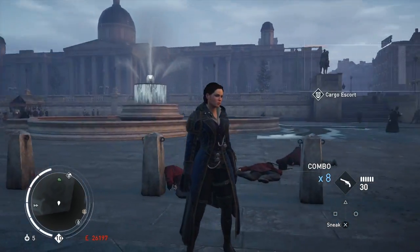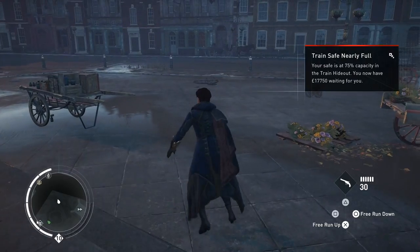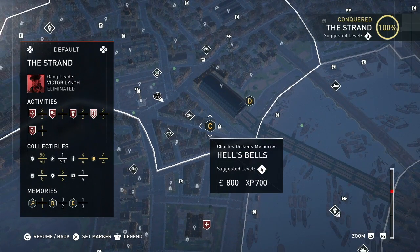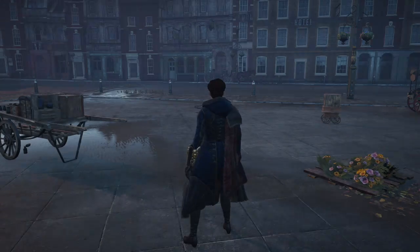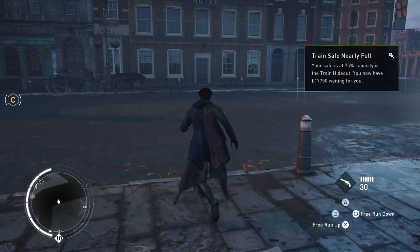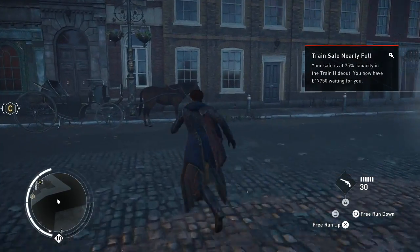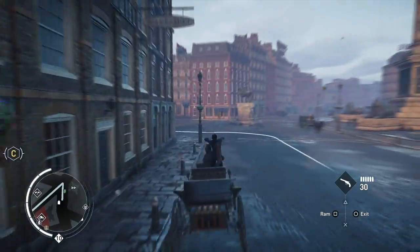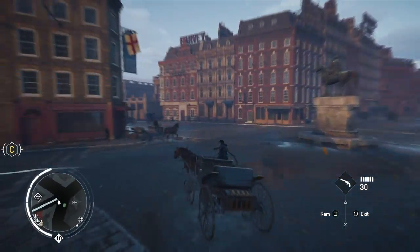Look how nice that looks! Let's check the map — yep, another Charles Dickens memory. Let's do that before we do Charles Darwin. We'll get the train safe nearby after we finish this mission.